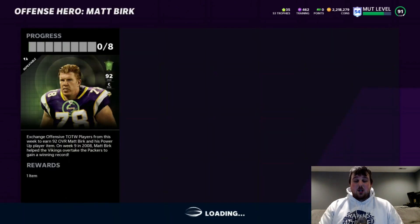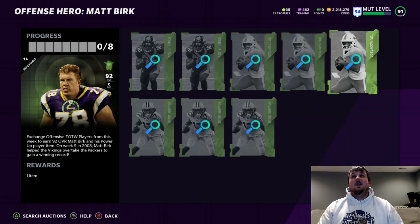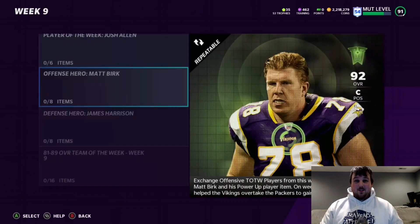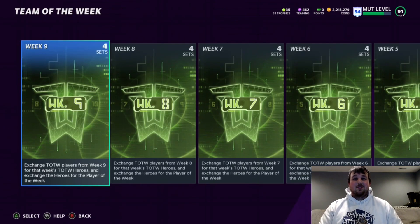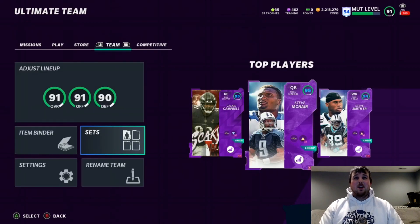We also got Matt Burke — EA gave us an offensive lineman. But I need this offensive lineman for the Ravens-themed team; he'll be our number one center. We can kick off somebody who's not on the Ravens because he's better than who I currently have. I am starting Travis Frederick right now; I just haven't had the need or urge to upgrade him.